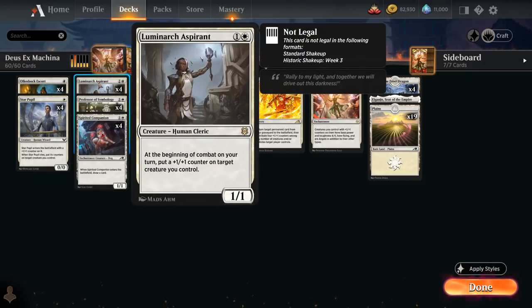At 2-mana, we've got the full playset of Luminarch Aspirant, one of the best creatures in Standard, with awesome synergy throughout our deck as a 1/1 that can put an additional plus one counter on any creature we control at the beginning of combat.